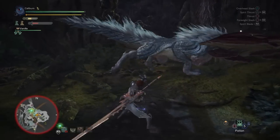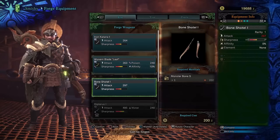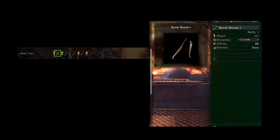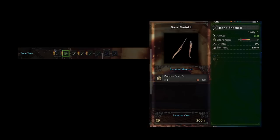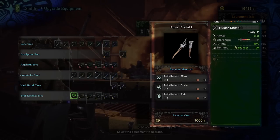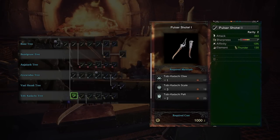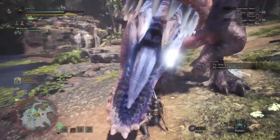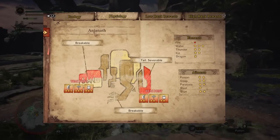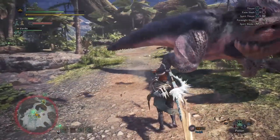After beating Juratotus, you'll have to fight a Toby Kodachi. Conveniently, Toby Kodachi is weak against water elemental damage, so use the Juratotus 1 if you have it. After beating Toby Kodachi, make or buy Bone Shottle 1 and upgrade it to Bone Shottle 2 — you'll only need three monster bones for the whole path. These are extremely common and you should have many of them at this point. Now upgrade your Bone Shottle 2 to Pulsar Shottle 1 by using one Toby Kodachi claw, three Toby Kodachi scales, and two Toby Kodachi pelts. Our next targets are Anjanath and Zora Magdaros, both of which are weakest to water. Anjanath is still quite weak to thunder so while the Pulsar Shottle has less raw damage, it has 10% affinity and much longer green sharpness, so this is probably what you should use against Anjanath.